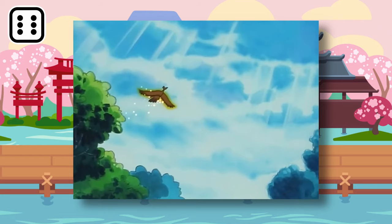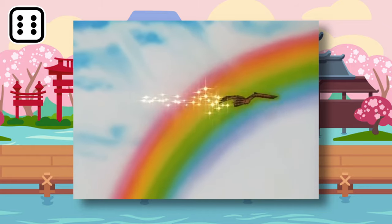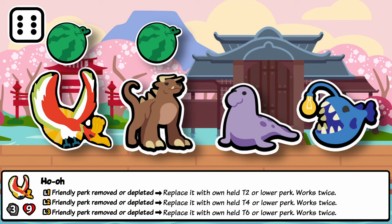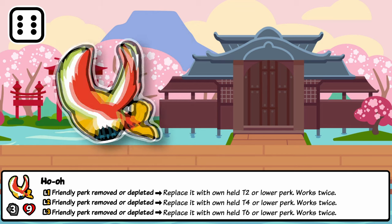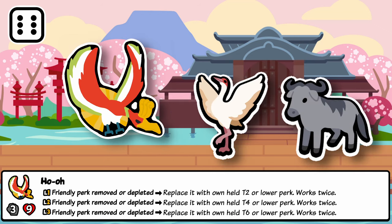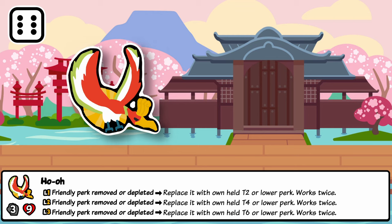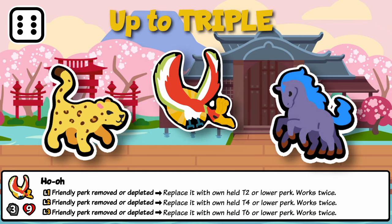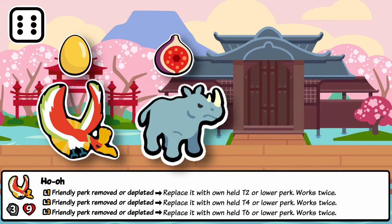Ho-Oh is a fire-flying type legendary Pokémon, the first Pokémon revealed of Generation 2 and the mascot for its games, as well as the supposed leader of the legendary Pokémon. In Sap, when a pet depletes its perk or its perk is removed by an ability or ailment, Ho-Oh gives this pet its own held perk from Tier 2, 4, or 6 or lower. This only works twice in battle but functions like a Seagull without the need of summoning. The obvious usage is with Light Crane or Wildebeest to replace armor after it is used. Another very powerful synergy is with Tier 4's Lepa Berry, which makes start of battle abilities happen before attack once — allowing that ability to trigger up to three times in battle. With Ho-Oh, the synergies have almost endless potential as so many perks deplete naturally.